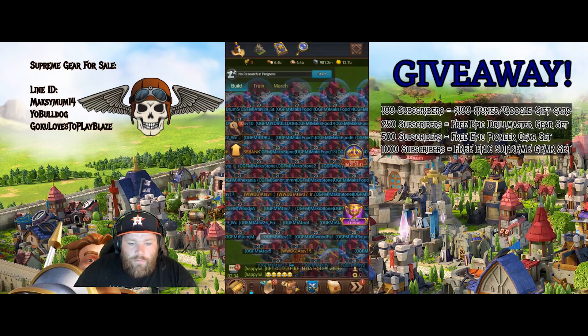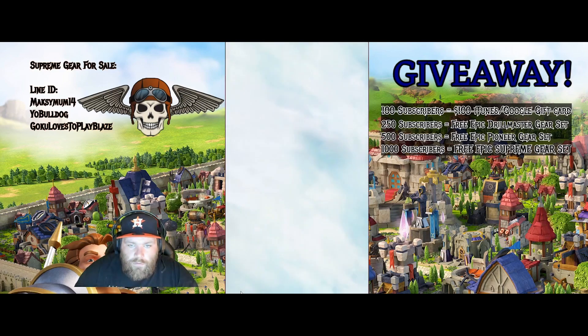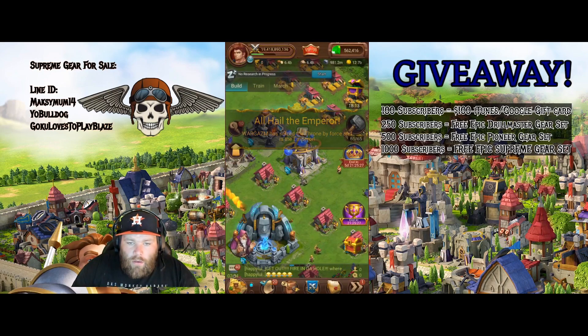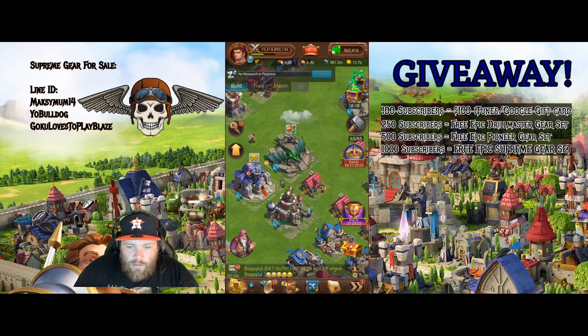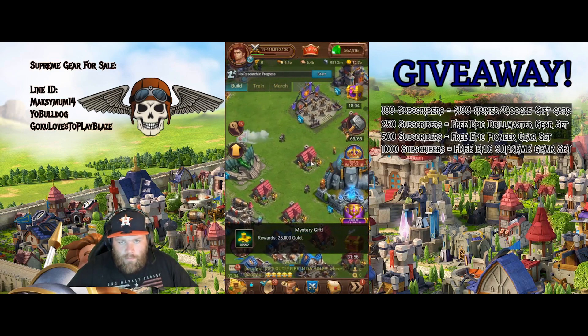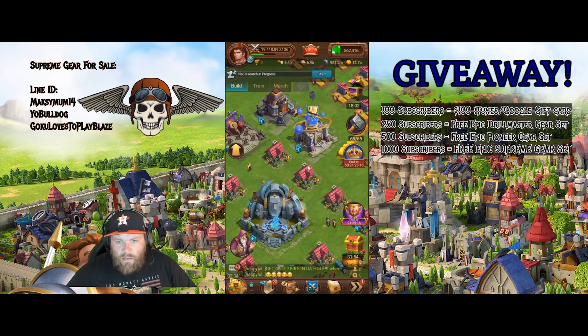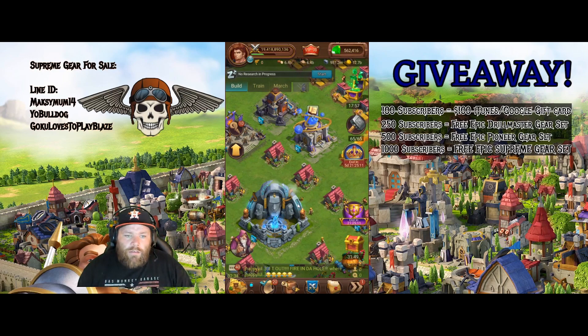Working on those researches — that's a very easy way to get your resources up so that you can do some serious upgrades. Speed ups are obviously still gonna be an issue, but it's better to have the resources and not need them. Let's get right into the drawing — I got your names in the hat, let me shake them up.